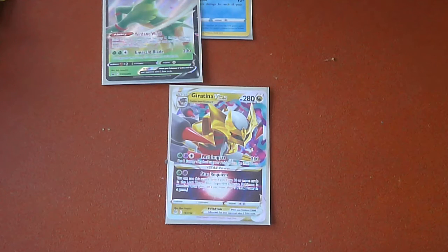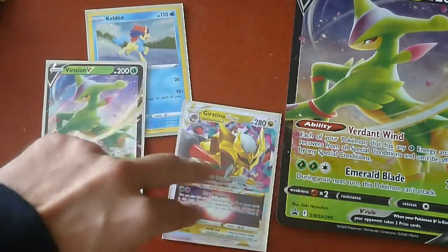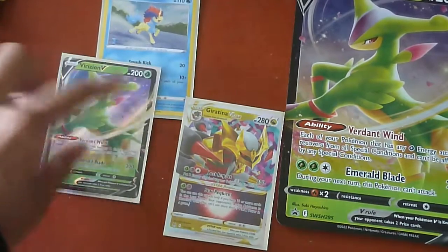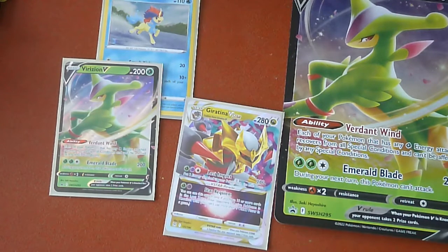Alrighty, that was the Virizion V-Box. We actually had a good pull from that — the Giratina V-Star. We had our Keldeo promo, we have our Virizion V promo, and our big card right here. Thank you all for coming.